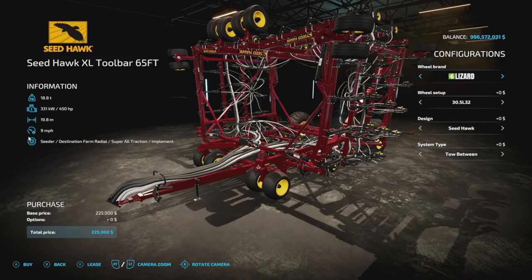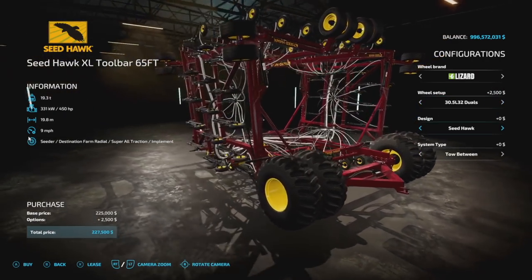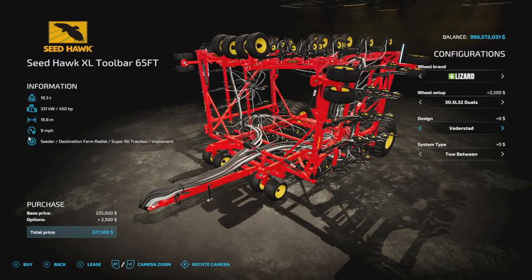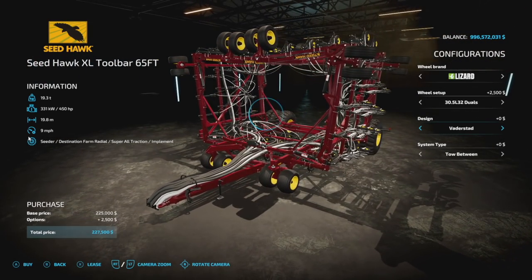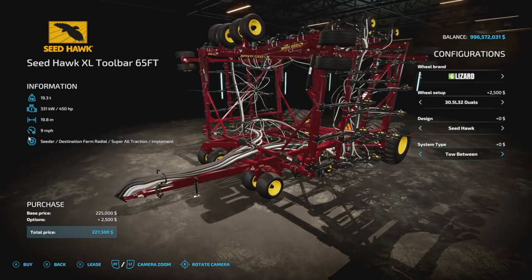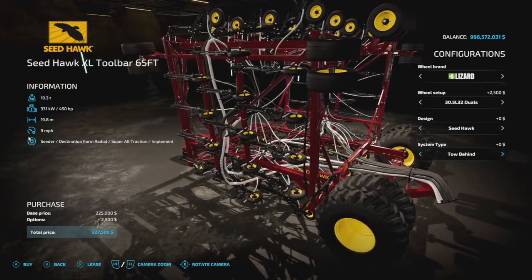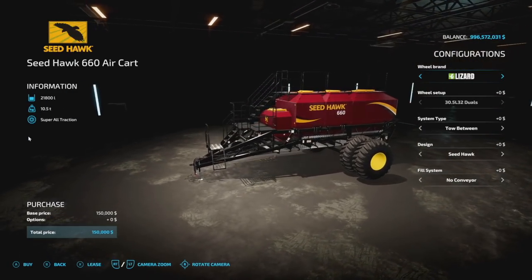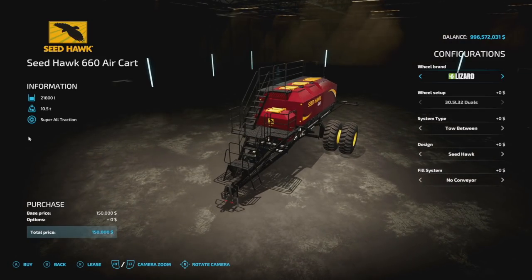Tire brands include Lizard, Michelin, BKT, and Bakken, with different setups for duals and singles on quite a few options. Design options are Seedhawk and Vader Stat — you can go with the old Seedhawk look or the even older version. System type options are tow between, tow, and tow behind, which we'll explain in a moment. This piece holds 21,800 — or rather 800 liters — split between the front and rear sections.